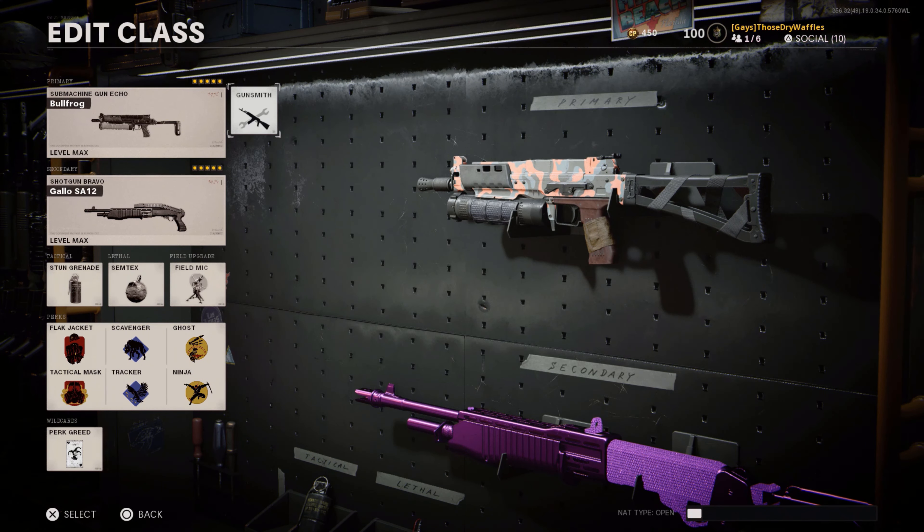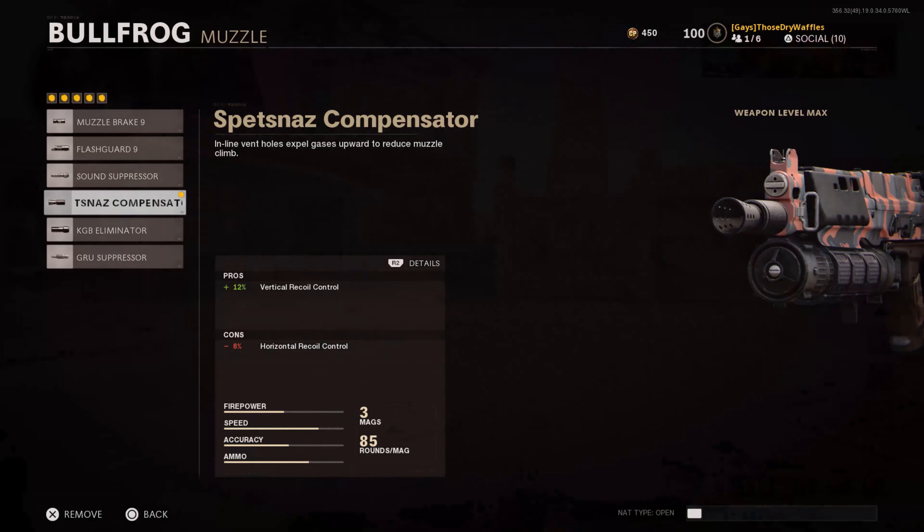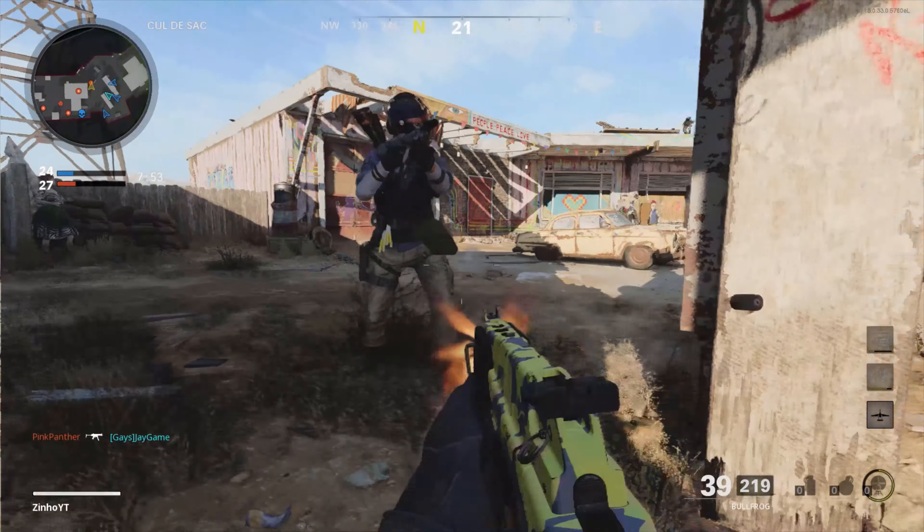Starting off with the muzzle, I have the Sped Nose Compensator. It gives 12% vertical recoil control but takes away 8% of horizontal recoil control — that's perfectly fine because even with the minus 8% horizontal recoil, I barely see a difference. This gun has little to no recoil whatsoever. It is the most overpowered submachine gun — like a mini LMG with no recoil.